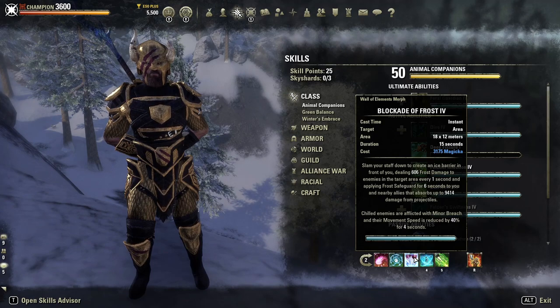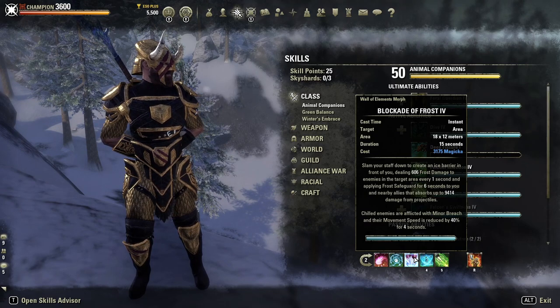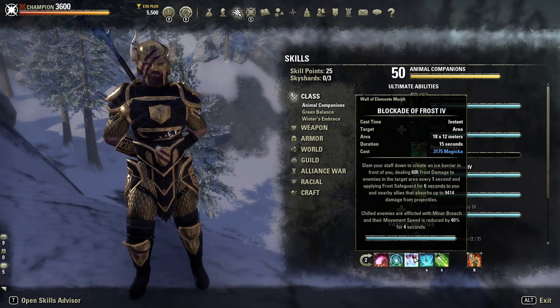Next we've got Blockade of Frost. As mentioned already, this is essential for maintaining Minor Breach on enemies. When we put this down on the ground and then hit Frost Clench on the enemy, they're going to be chilled, which means they also get Minor Breach — combining two useful skills together to get an additional effect. It's also going to give us a Projectile Damage Shield and proc our Infused Crusher. It's essential to maintain this on the ground 100% of the time, especially for boss fights.